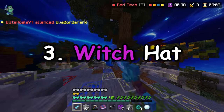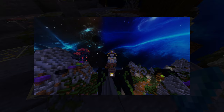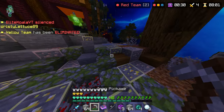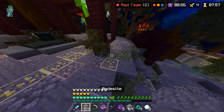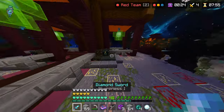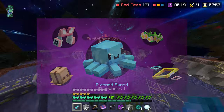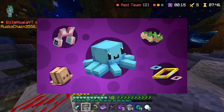Number 3: Witch Hat. The reason I ranked it here is because this is the rarest hat, as you only get it if you buy the broomstick mount, which also makes this the most expensive hat. I really like how it's tied in to the Halloween event, and I hope the hive keep to these themes. For example, they could add a Santa hat and beard for Christmas, or a colourful egg hat for Easter.